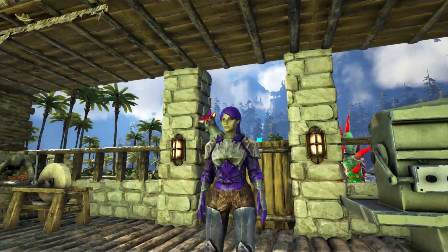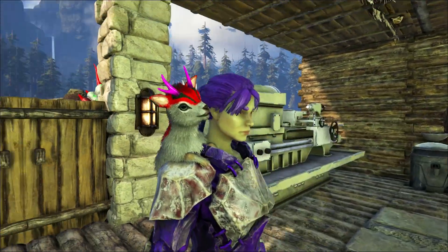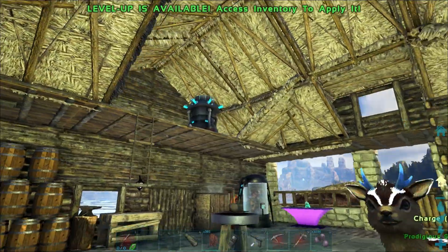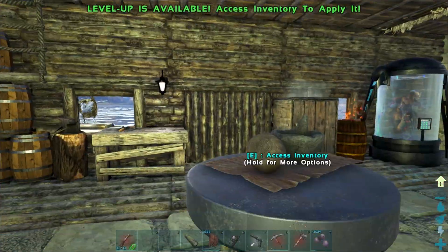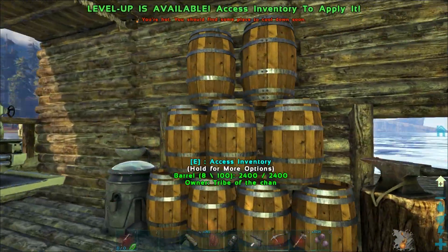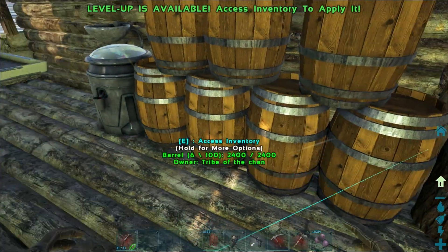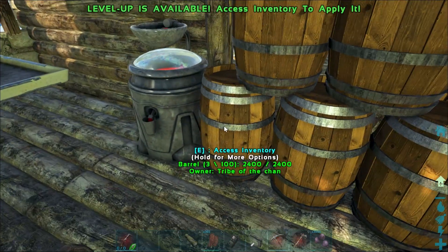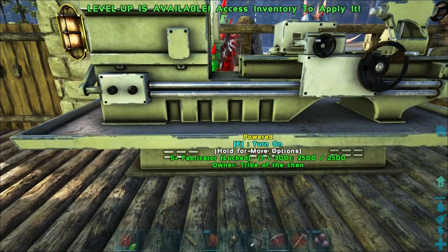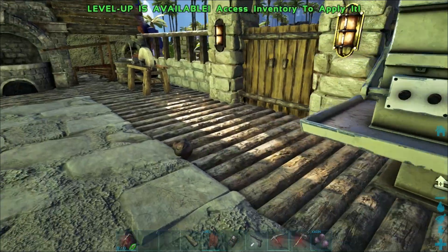We're back with more Pugnacia! Look at this little guy — I named him Little Devil, I just tamed him up, he is the cutest thing I ever did see. I've been doing a little work on the base too. We've got a generator up on the roof, our refrigerator is all powered, and I've got some storage barrels organized — tools, armor, saddles. Organization is key! I also got us a fabricator to get the electronics going.